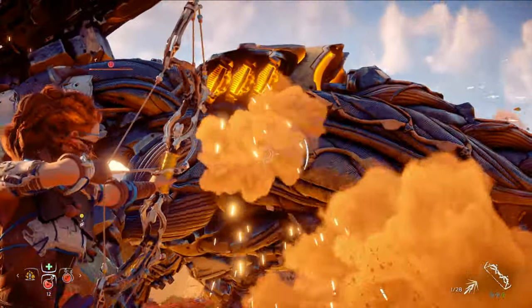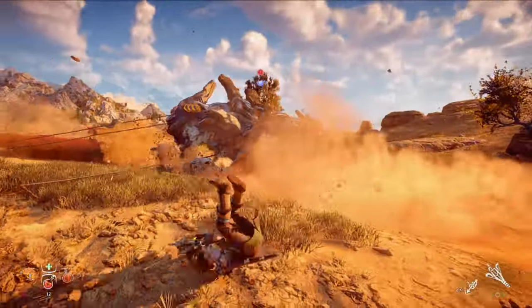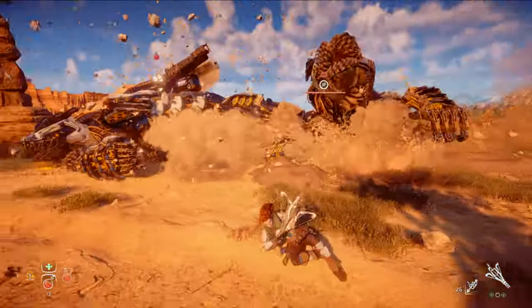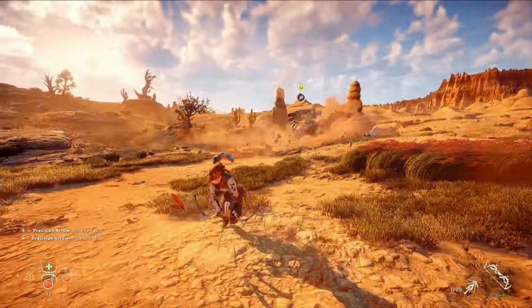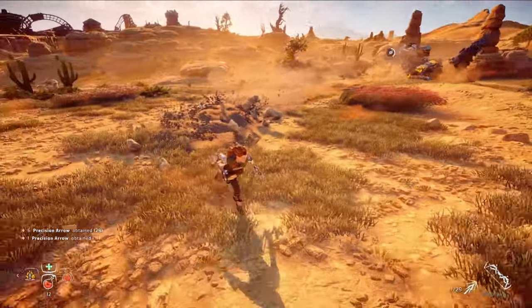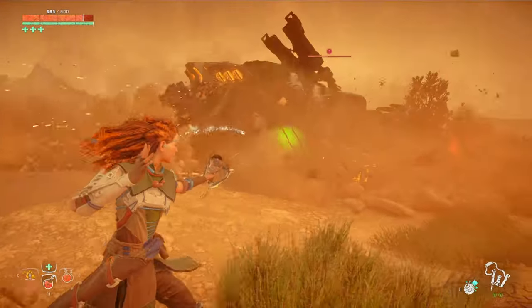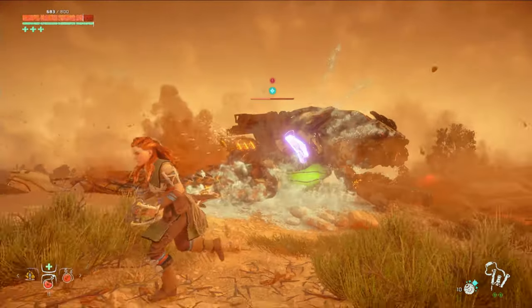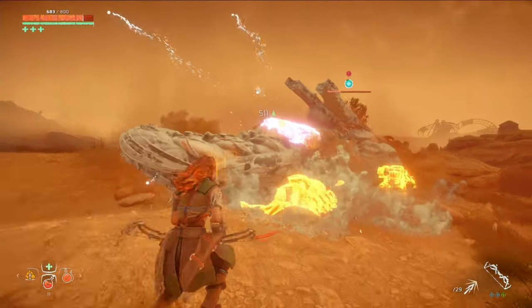As you guys can see, this strategy is really effective against the Rock Breakers. The key is using that Rope Caster to immobilize one while you deal with the other. You also have to keep your cool after releasing the first one from its ropes. Remember to keep an eye on it while it's underground and watch for that alert symbol so you can time your dodge. Also make sure you remember to re-freeze it if the freeze effect wears off at any point. If you keep these things in mind, you'll be surprised how fast you can take down Rock Breakers.